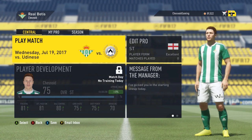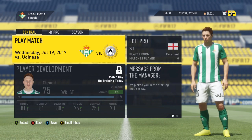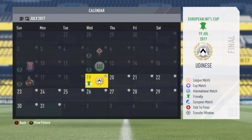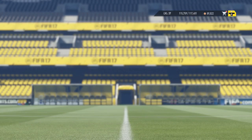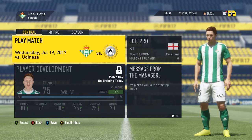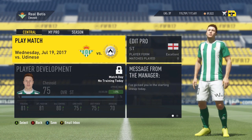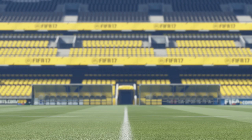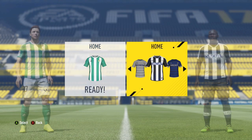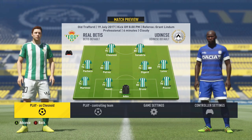Hey guys, welcome to episode number 33 of My Player here on FIFA 17. We start with the final of the pre-season tournament, the European International Cup against Udinese. We follow that up with the first qualifying round for the Champions League against Rosenborg. Hopefully we can get ourselves a decent result in the first leg to put us in a great position to get through to the Champions League group stage here at Real Betis. We also want to get ourselves up to 76 rated, and win this pre-season tournament if we possibly can. Do drop the video a like if you enjoy and subscribe to the channel to make sure you don't miss out on this series or the Everton career mode series.